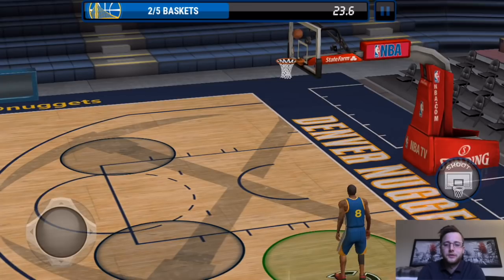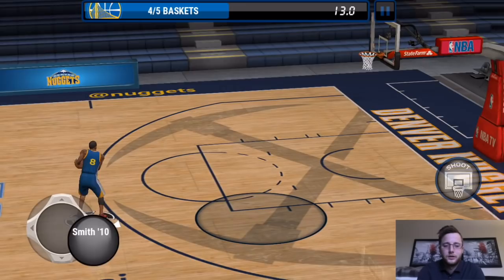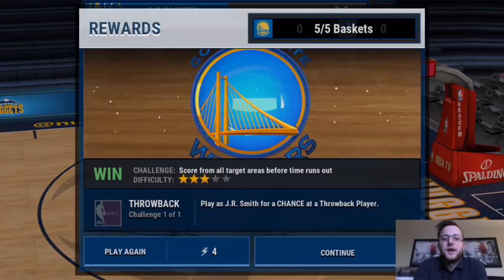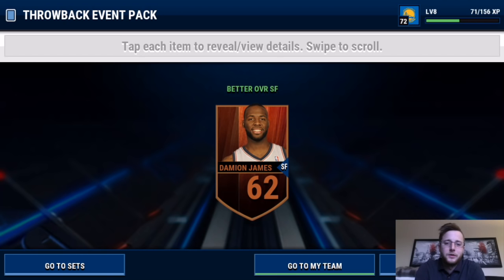Still used to using the Madden Mobile lingo. We threw a nice three — six seconds into the circle — and nothing but net on the last one as we pull our flashback player. We'll open this pack up to show you what it looks like. First pack in NBA Live Mobile, and we pull Damien James as our first player. You can still get bronze players — last time I got like a 500 quick sell or something like that.